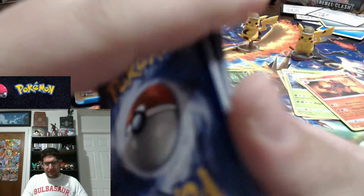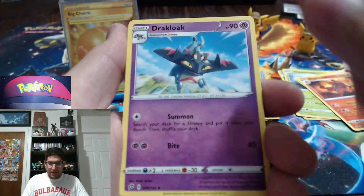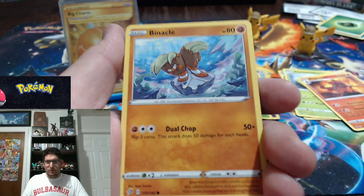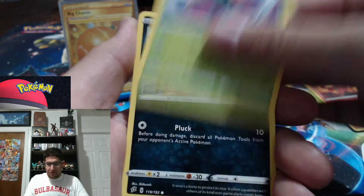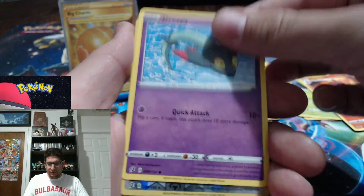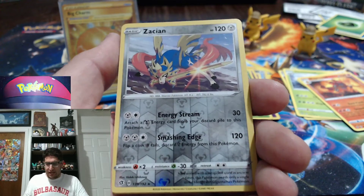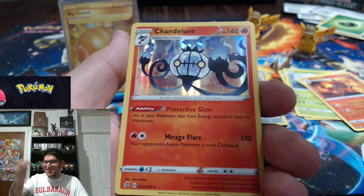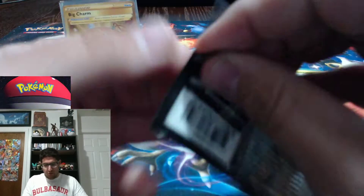Code card — we'll say fire energy; it's grass, that's okay, fire beats grass. Luxio, Chewtle — I love that Drizzile on its head, it's so cute. Bronzong, Corsola, Binacle. My camera has not gone out of focus once — I love this. Scyther, Vullaby, Dreepy — real nice. Reverse holo Oranguru. And a holographic Hatterene, which is another card I needed. My binder is going to be super fleshed out and gorgeous just after a couple blister packs and booster packs.